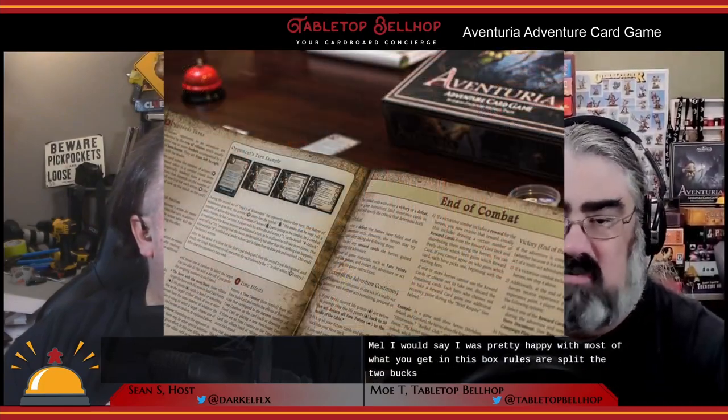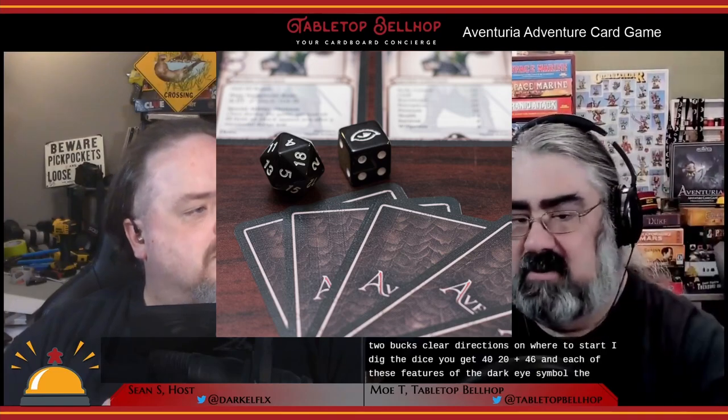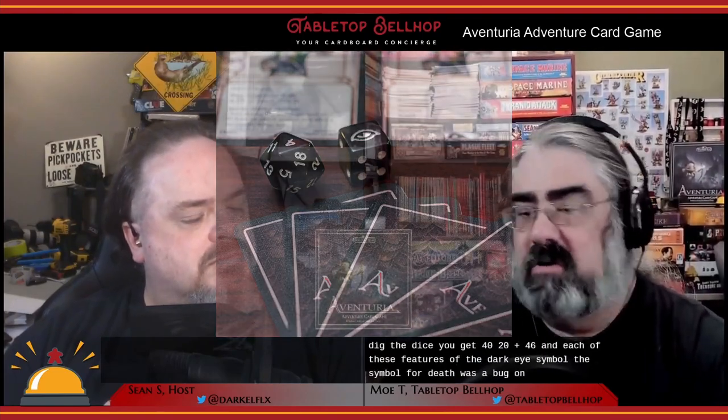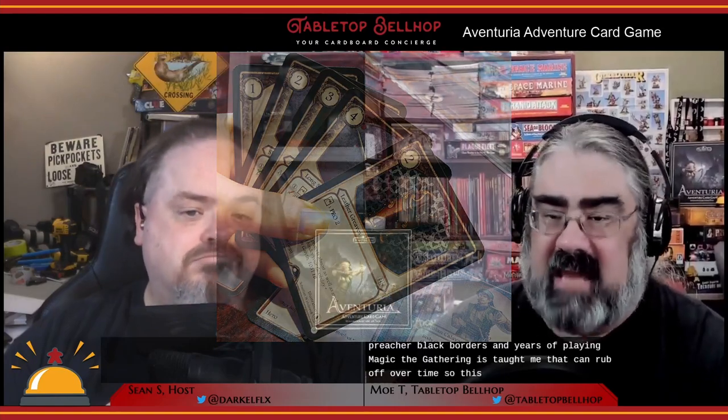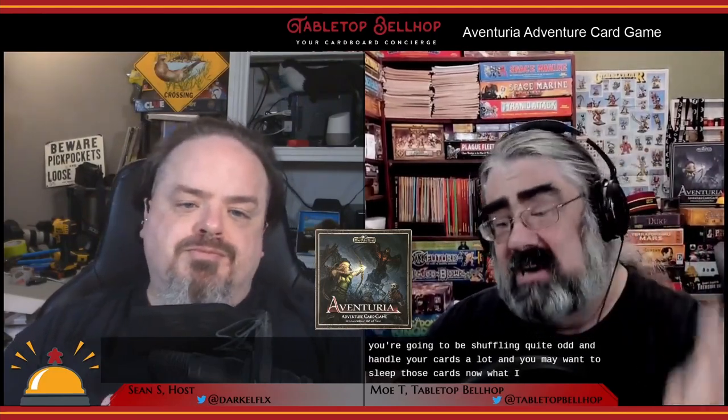I was pretty happy with most of what you get in this box. The rules are split into two books with clear directions on where to start. I like the dice — you get four d20s and four d6s, each featuring The Dark Eye symbol on the result you want most: the one on the d20s and the six on the d6s. Card quality is excellent, but the cards feature black borders, and years of playing Magic: The Gathering has taught me that can rub off over time, so you may want to sleeve those cards.